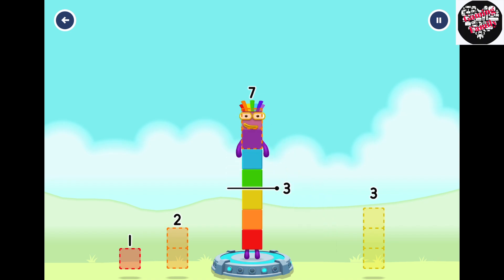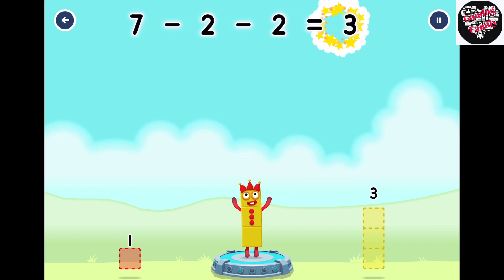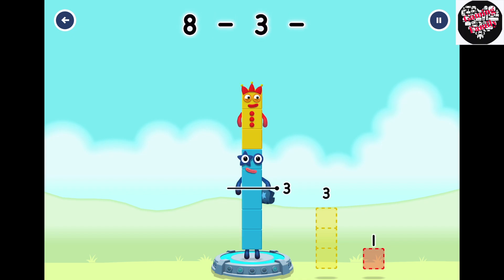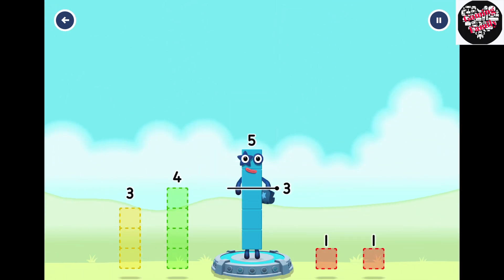Take number blocks away from 7 to leave 3. 2, 2, 2. Correct! 7 minus 2 minus 2 equals 3. Take number blocks away from 8 to leave 3. 3, 2. You've cracked it! 8 minus 3 minus 2 equals 3.